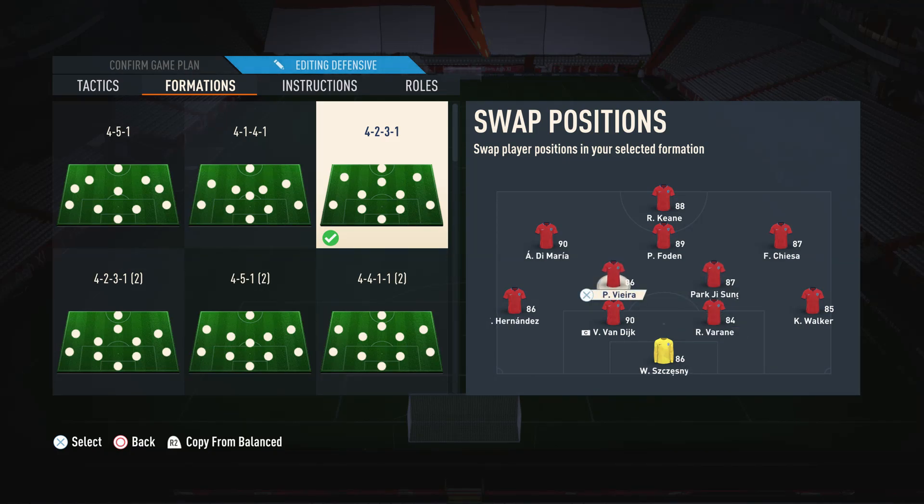Park Ji-sung and Vieira are the two CDMs. Vieira's the more stay-back CDM, and Park Ji-sung's more of a box-to-box player, which really helps on the attack. Then I've got a balance between my two fullbacks with Hernandez and Walker — Hernandez is more attacking, Walker is more defensive. In the defense and goalkeeper, the centre-backs and goalkeeper, we just have them as meta as possible.